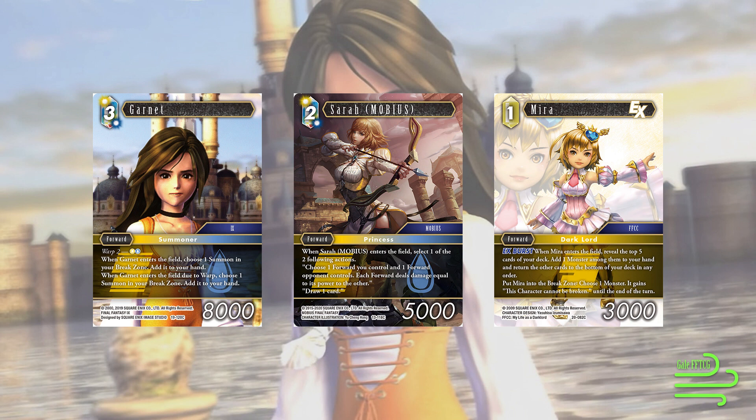When Mira enters the field, you reveal the top 5 cards of your deck, add 1 monster from among them to your hand, and return the rest to the bottom. Then put Mira into the break zone and choose a monster — it gains 'this character cannot be broken until end of turn.' This card will basically always give you extra value. Since we have so many ways of recurring it, sacrificing it is sometimes more of an upside than a downside, especially when we're trying to keep our monsters alive.